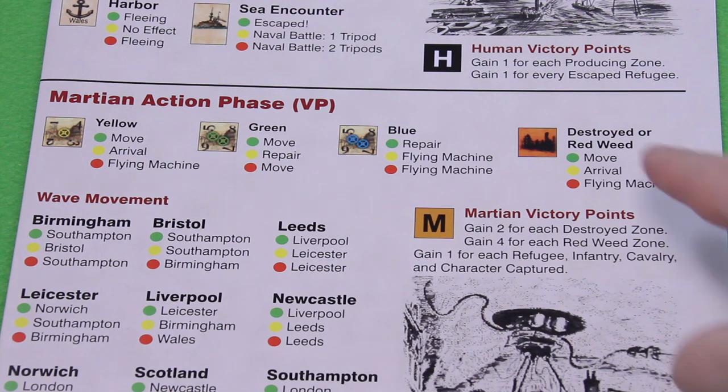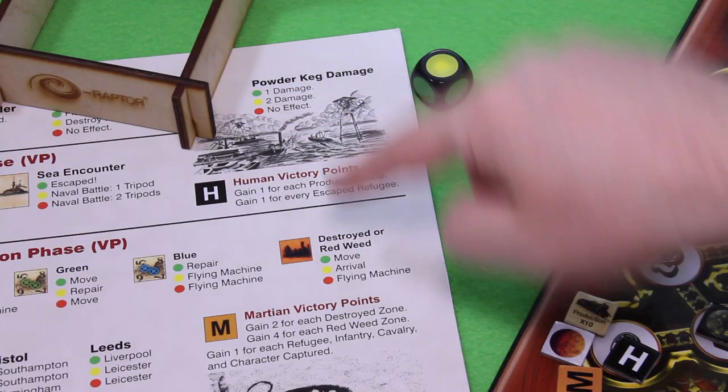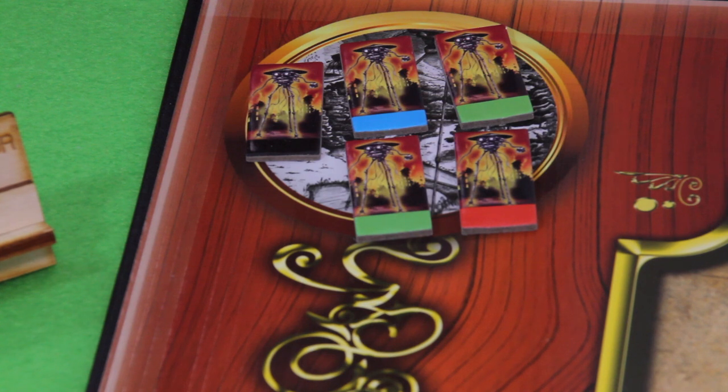In the Martian action phase, each wave rolls once on the table depending on which zone it's in. Right now we only have one wave in a destroyed or red weed zone. Rolling the die — that's yellow, which means arrival. We add one random tripod to this wave: another green one. This wave has now grown to five tripods, which is really tough to beat.